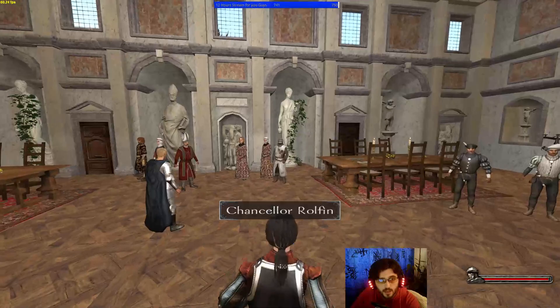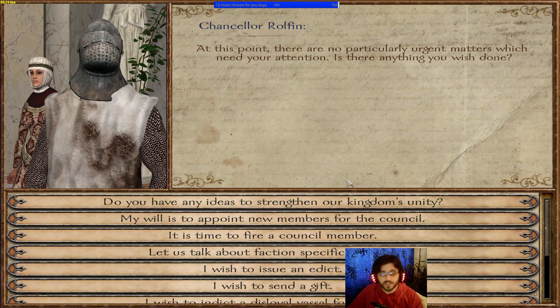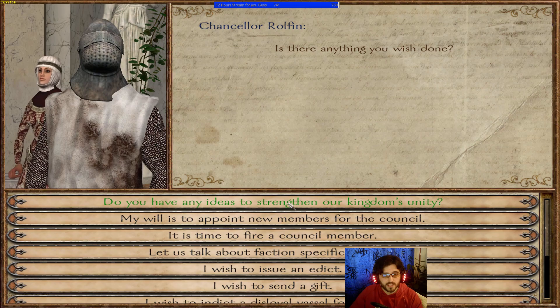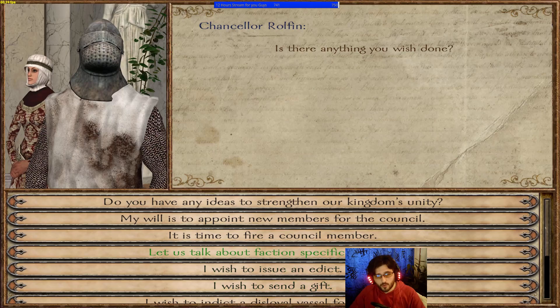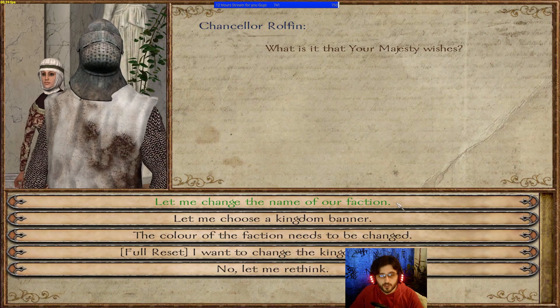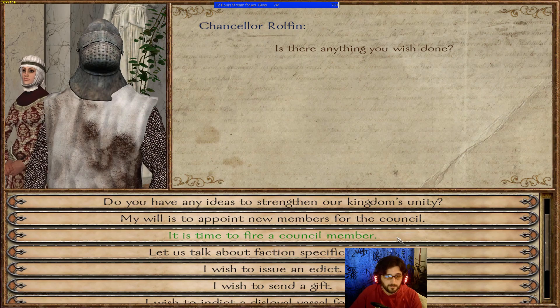Now let's talk to the ministers. Rolfen is our counselor and prime minister. If there are quarrels between vassals, you can ask him for ideas to strengthen kingdom unity and receive a quest to reconcile them. You can appoint or fire council members, though I recommend against firing. You can also change your faction name, kingdom banner, culture, or do a full reset.